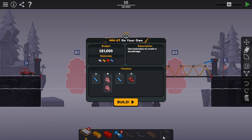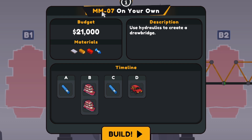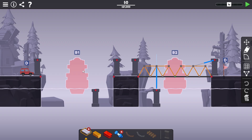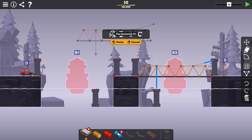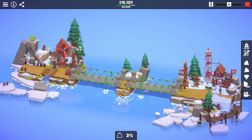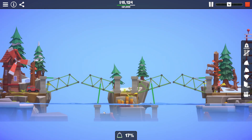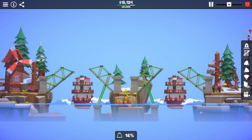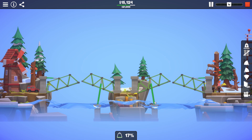The next level was actually a hydraulics tutorial, so now we're working on one called On Your Own. Use hydraulics to create a drawbridge. We've got to get this little red car past a canal that's going to have a ship coming down. There's already a bridge built on one side, and they're suggesting we could just copy the exact same thing on the other side. If I grab all this and just copy and flip it, that would give us the solution we need pretty much right away. $15,124. It's neat that they give us a little example on one side that we can copy over — an easy win.